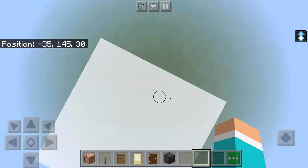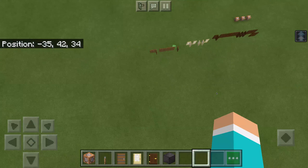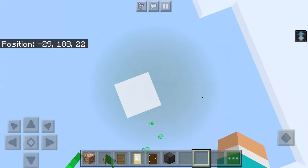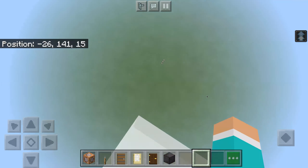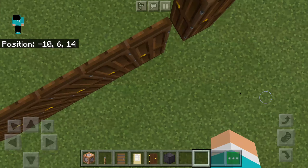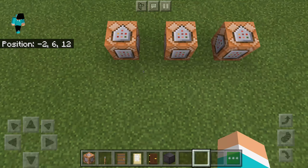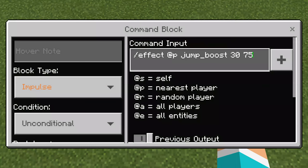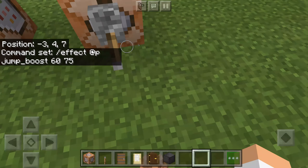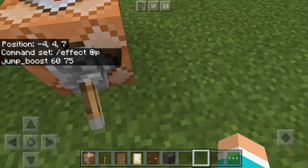You can basically just keep on jumping with these effects, but you will eventually lose your jump boost. If you want it to last longer, you can change the time. I'll go with 60 seconds — which is one minute — instead of 30. You can make this any amount of time you want, you can even make it a million seconds.